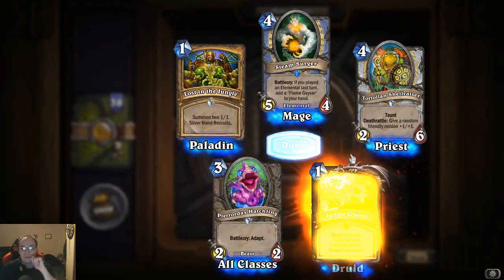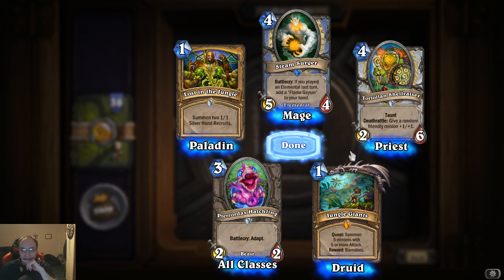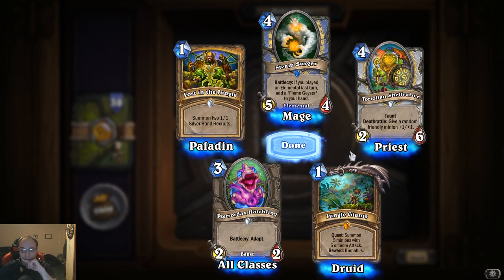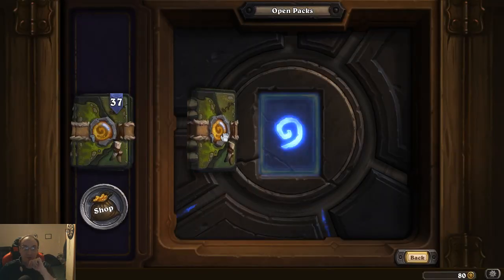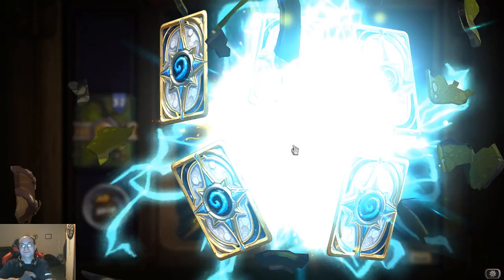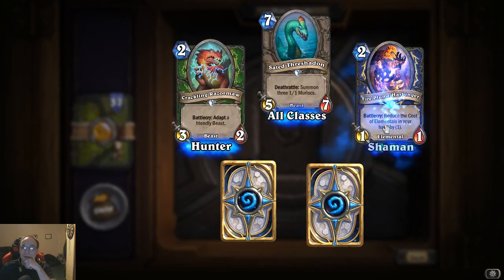Oh there we go — legendary! Jungle Giants quest: summon five minions with five or more attack, reward Barnabus — I don't even know what that is but it sounds cool and it's a Druid. So there's the first legendary from the new expansion, I got Druid. Let's see if we get anything else — got you already, what about you, got you already.